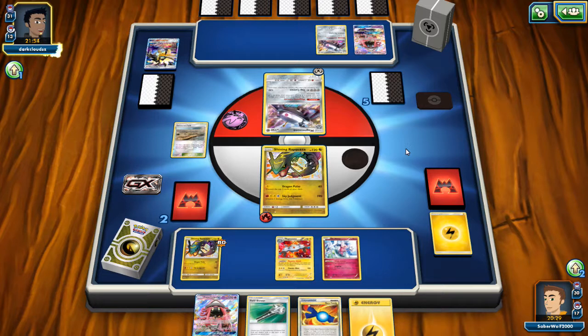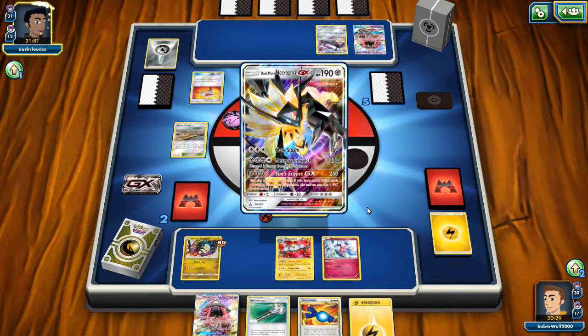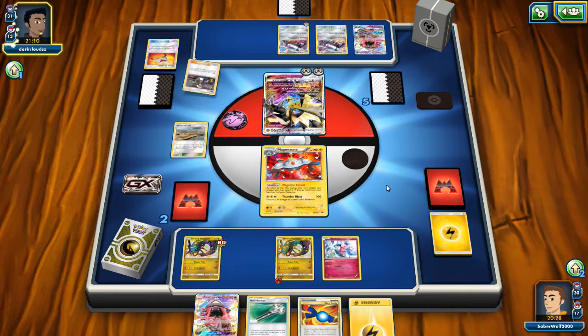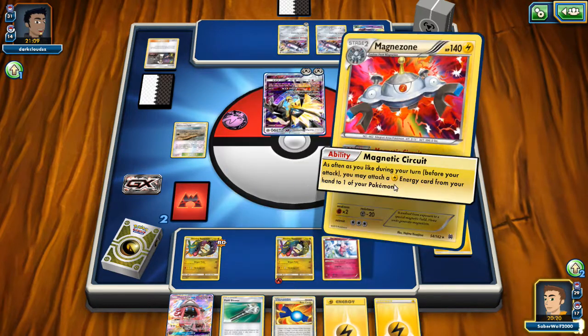My opponent is going to promote the Magnezone. He could use it to get a knockout on Rayquaza since it only has 120 HP. It might actually be better to have a bunch of Magnezones out instead of spending the Duskmane Necrozma GX and losing two prizes. He used the Stretcher, grabbed another Duskmane Necrozma and played it down, but he's really in a tough spot — he doesn't have a chance. The only way would be to target my Magnezone. Guzma pulled back the Magnezone, but he didn't have enough Energies to get the job done.